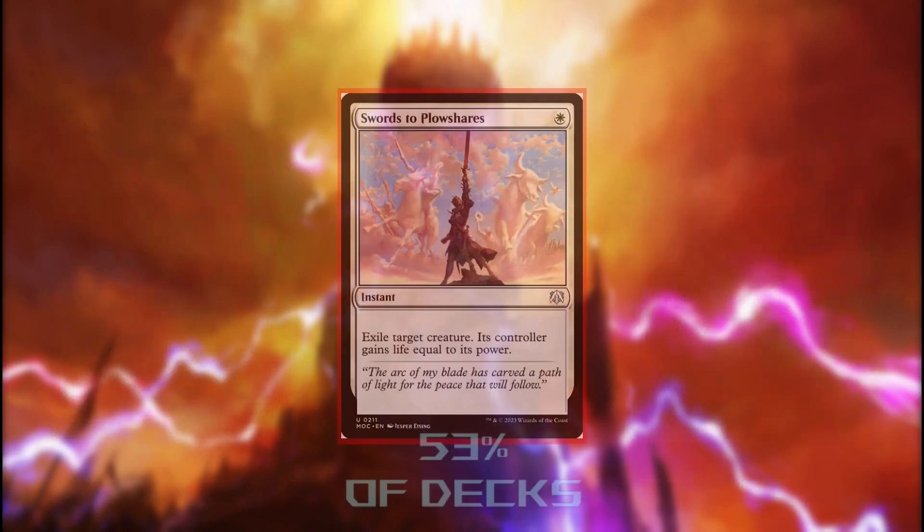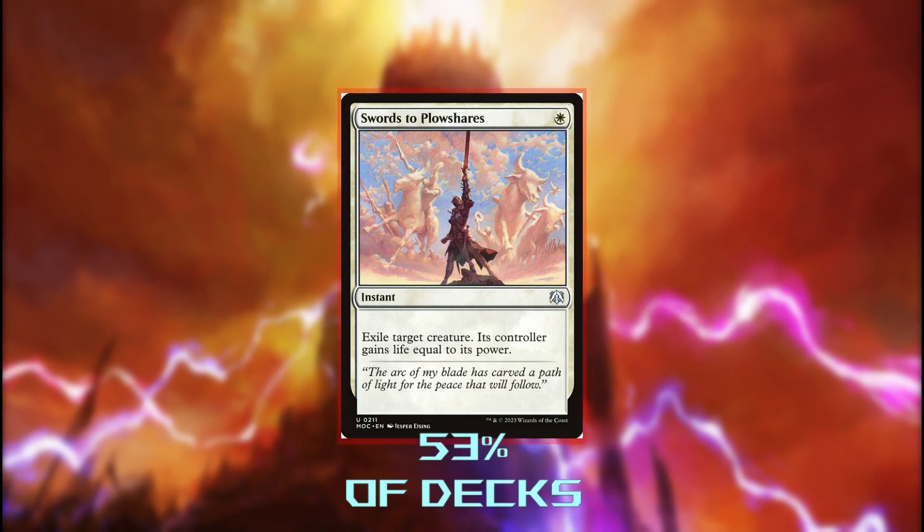We are once again cutting Swords to Plowshares. It's a damage-based deck and the life gain matters — it's very efficient, but it's also counter to our whole strategy, and we have so many better options.